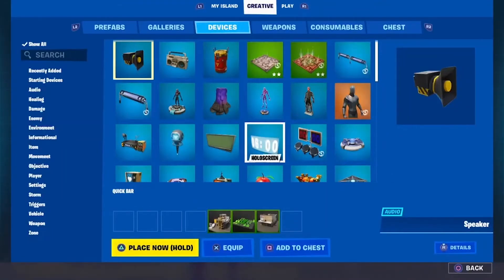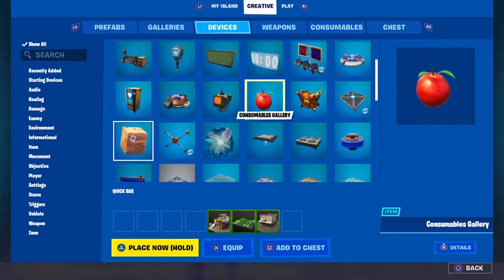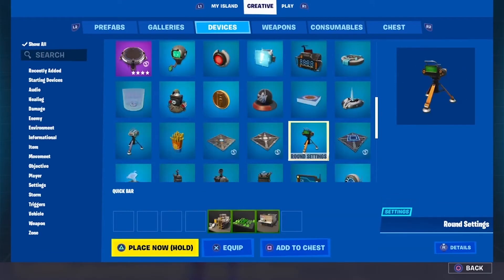So other things in your menu: you've got the devices menu. This is where you can set all your things to interact with, including your monsters, your hub devices, your weapon spawners, everything like that. And we'll cover that in another video.